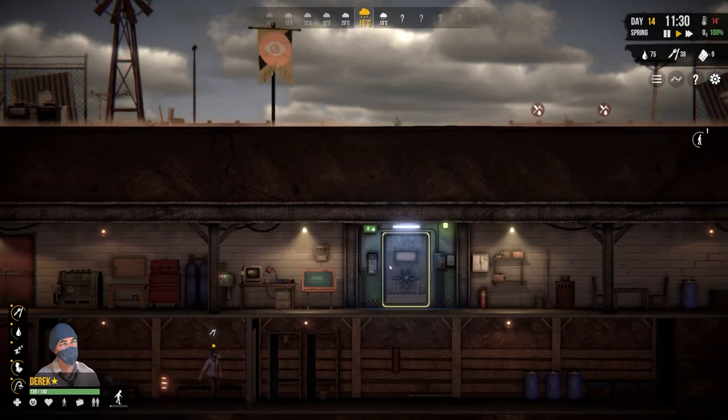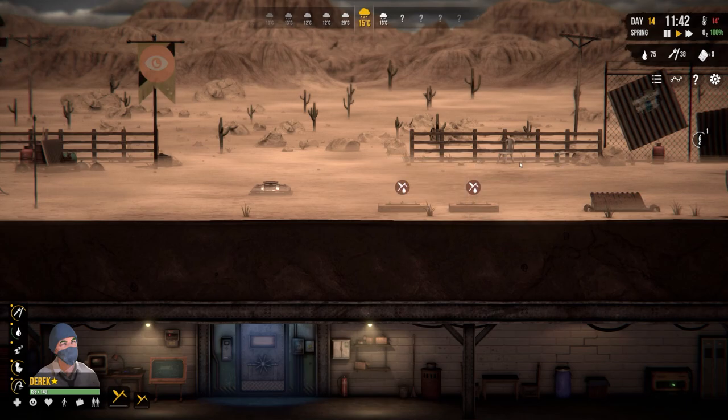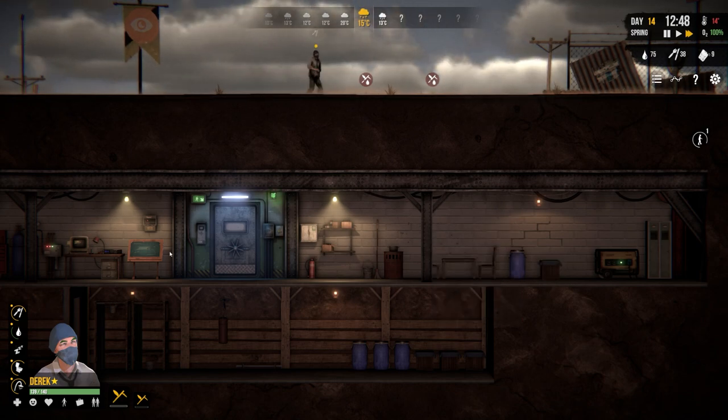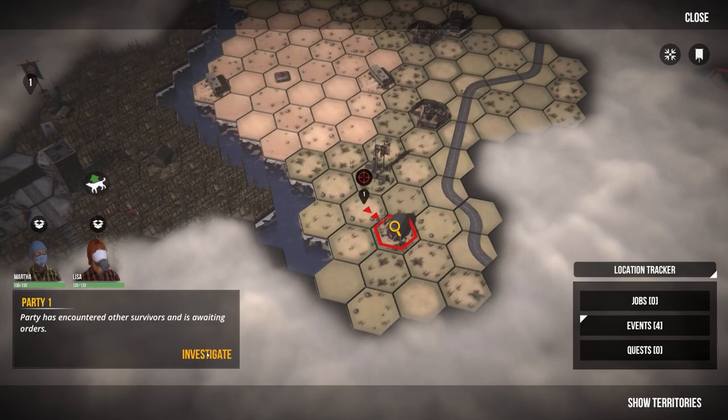Either way, we're going to go for some watering of the plants up here because they are dry. We'll max speed that out while they go ahead and do that. I don't know if there's anything we can do to improve the shelter just yet - and oh, we have an encounter.